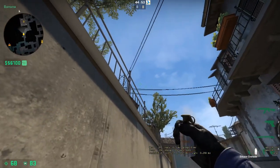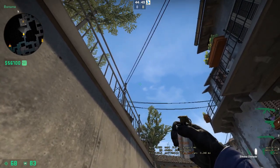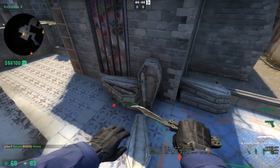Coffin smoke: come up to the top of the logs, line yourself up between this little ball and this little ball. Once you've lined them up, go ahead and throw. It's going to pop right next to the coffins and no one will be able to see over them.